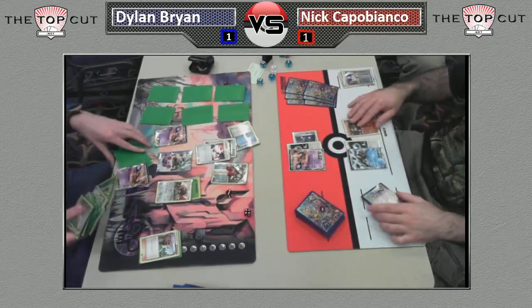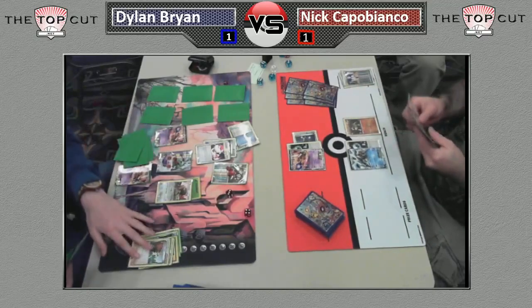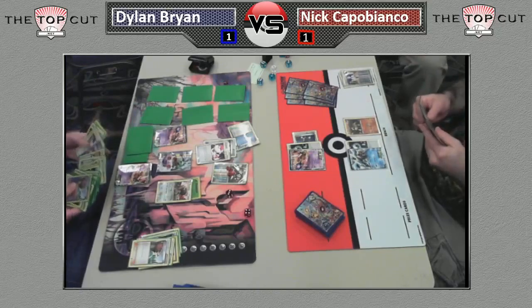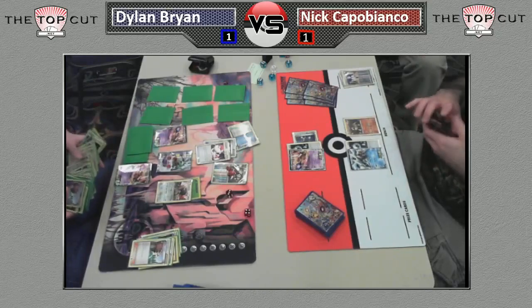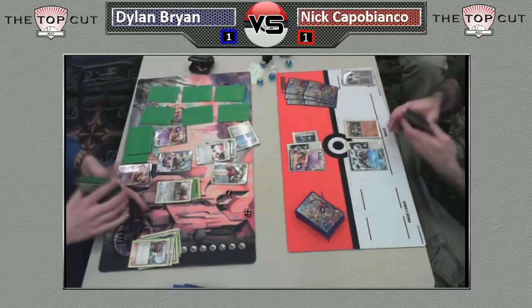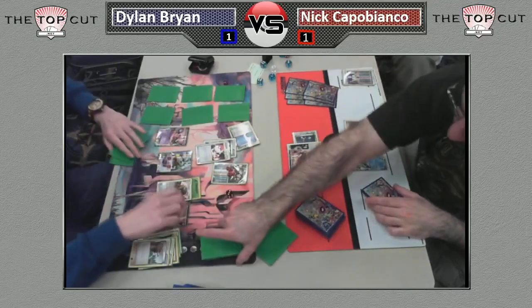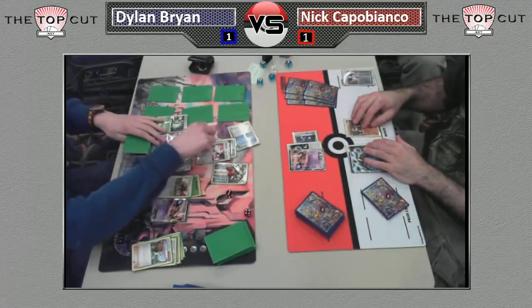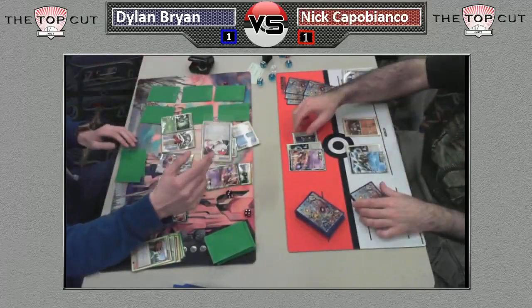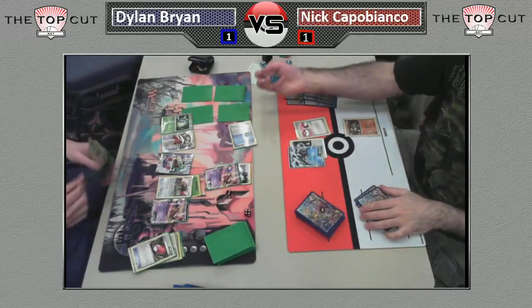I don't think Nick plays plus power. I can't remember if I've seen one yet, but every deck — except for trainer lock decks and Durant — pretty much plays plus power. It's just too good not to play, especially with Junk Arm. Even assuming he does play one, the fact that he needs to draw it to give himself a shot against his opponent's Mewtwo is really telling. This is why you don't want to just X-Ball for 40 against a random Pokemon — Mewtwo is very strong but very fragile, and Dylan's just going to get two free prizes. Nick didn't even take a single prize with his Mewtwo.